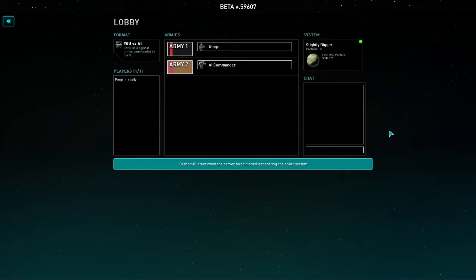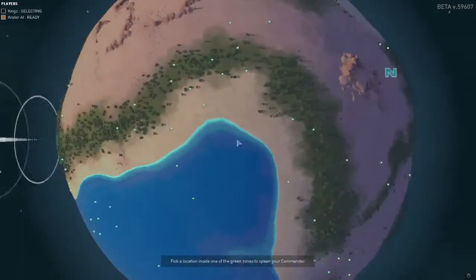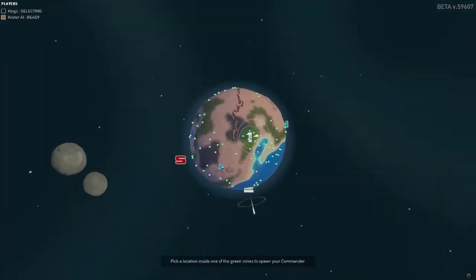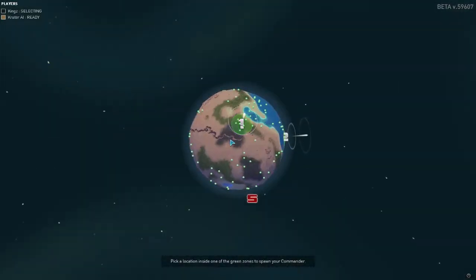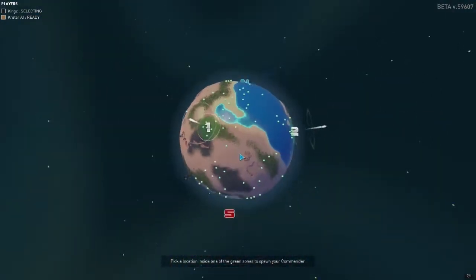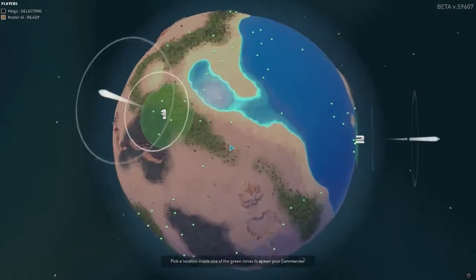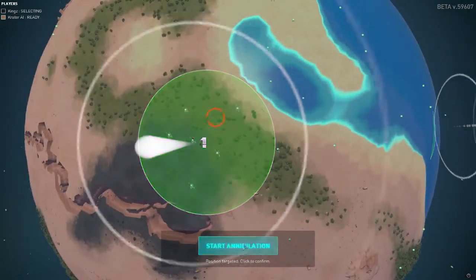Let's get started and kick it off. This is a lovely looking planet, and we've got two moons next to each other on the other side. We've got a bit of water on this map, but not enough to get involved with. We're given two spawn points and we're going to go for number one - it looks like there's quite a lot of metal there, so we're going straight in.